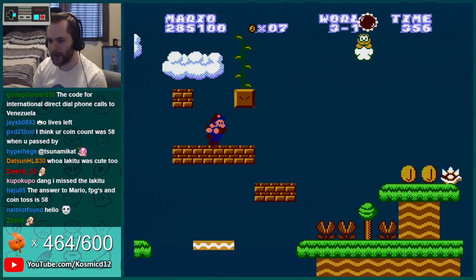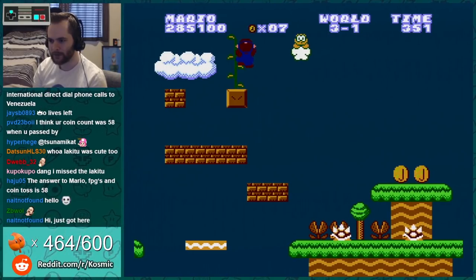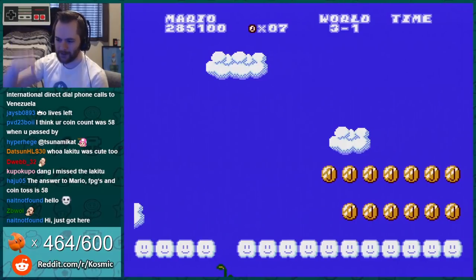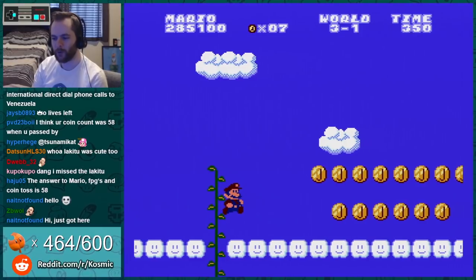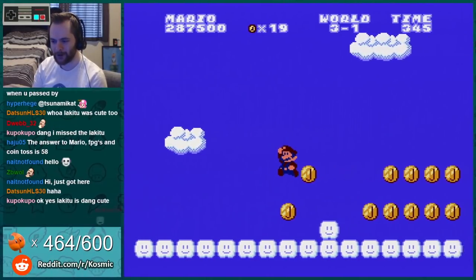How come every time Lakitu shows up now there's a bonus area? I wanted to — you can kill enemies by moving downwards on the vine, but I got absorbed into the auto-climb.